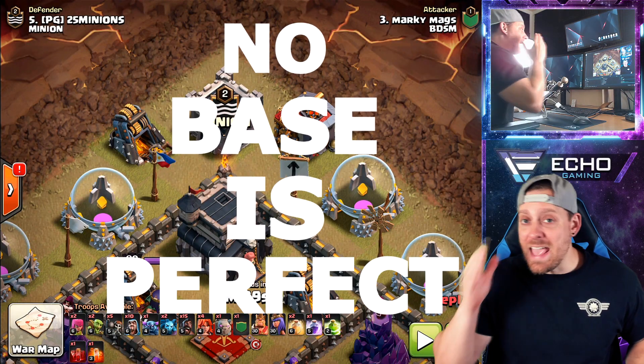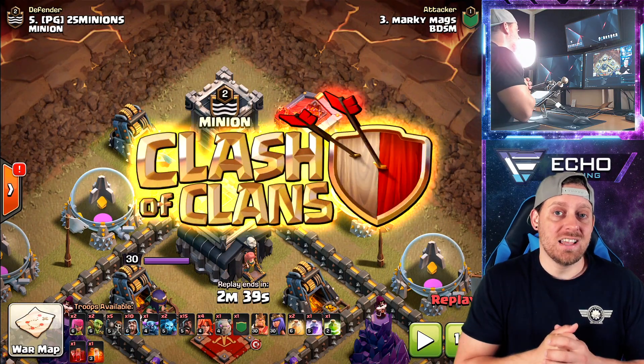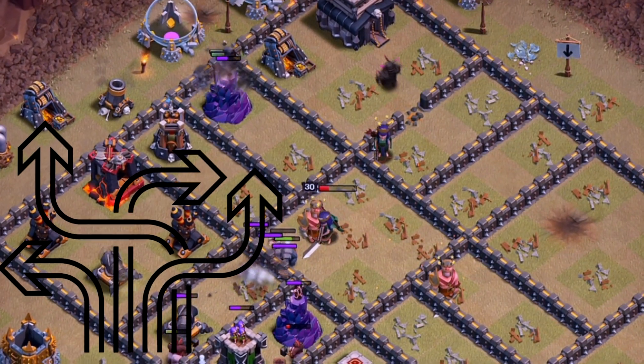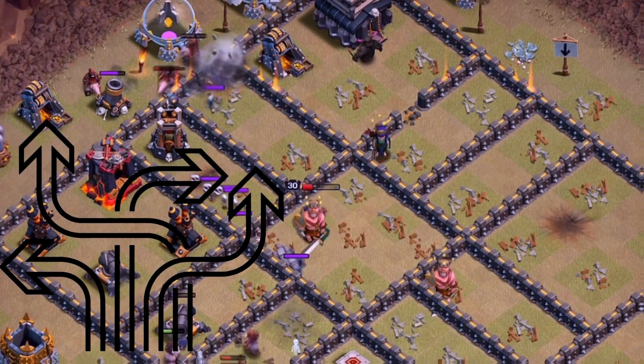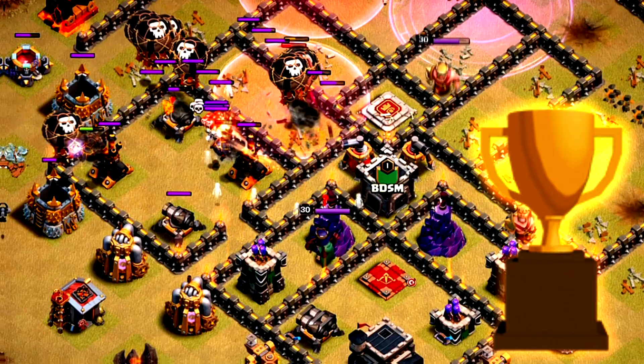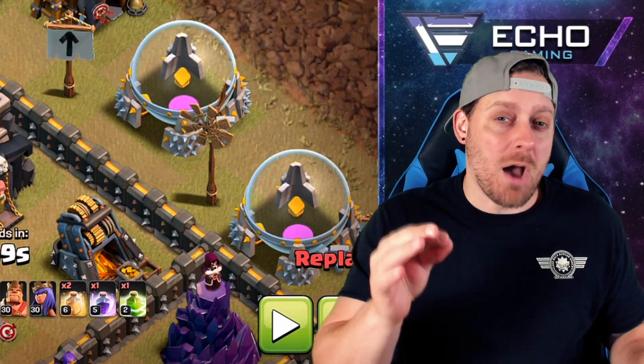No base is built perfectly — every base has a weakness, even the best ones being built in Clash of Clans. Today I'm going to be showing you guys different ways that you can take advantage of your opponents in war or while you're trophy pushing, and get the most value out of your attacks and beat those bases that seem unbeatable.